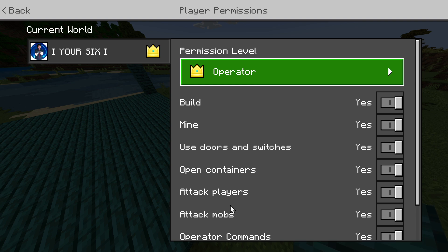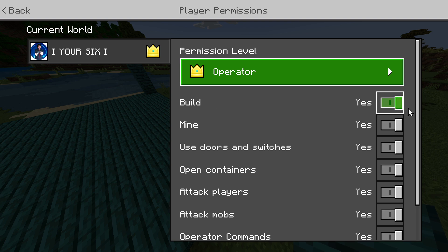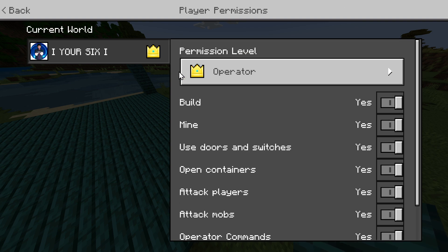So you want to go ahead and disable some of these for them, or all of them if they're burning stuff down. So disable building, mining, attack players, and then you can still allow them to play a little bit without griefing everyone around that. So just come to this level.